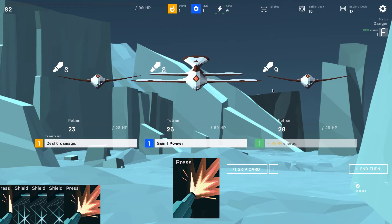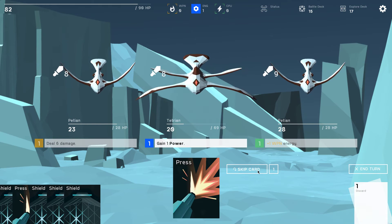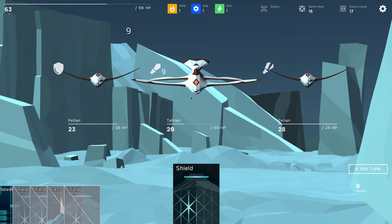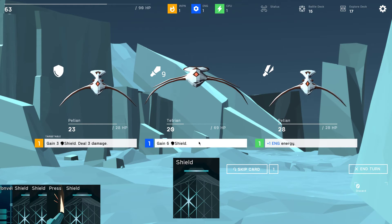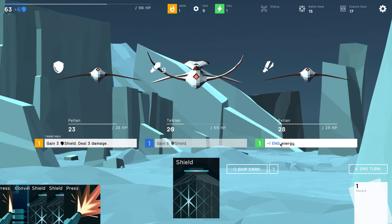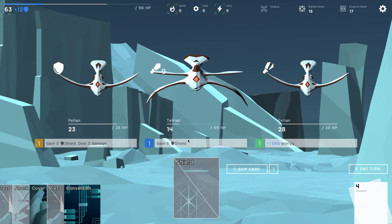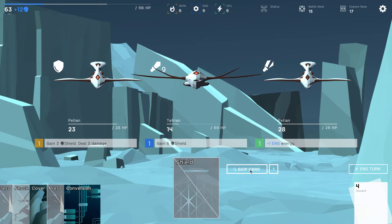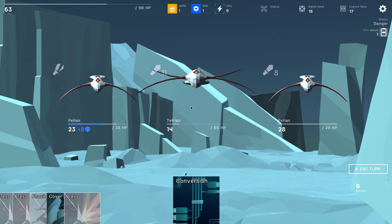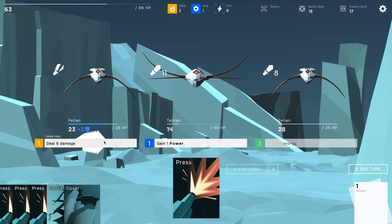This is gonna hurt — it's three of these little bastards. Get all the shield I can because this is gonna hurt like crazy. Down to 63 HP. Give me one shield, hit this guy with 6 damage and then shield up again. Now I could skip this card to get to conversion but I don't have any skips to convert. This guy is also shielding up but he really needs to go first. Go full weapon — deal 6 damage, bam.